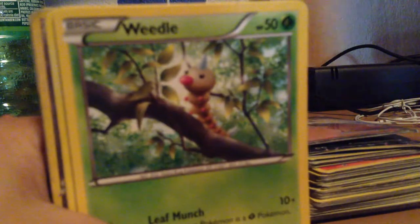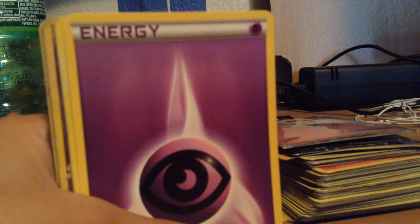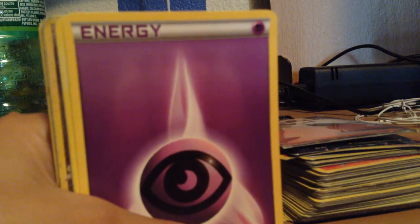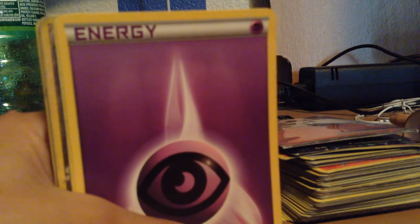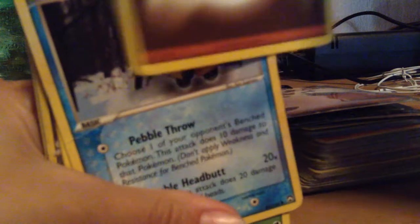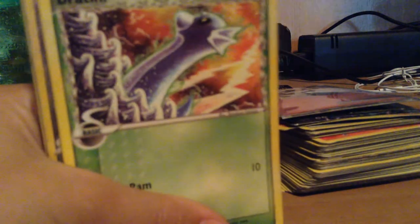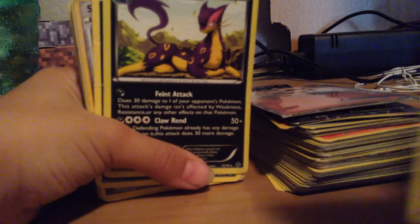Another Celios Network. A Weedle. We have a Sandslash. A Psychic Energy. There's my Cottonee. We have a Fighting Energy. A Snorunt. A Dratini. Another Water Energy. We have a Regular Energy — it's a Holon Energy.